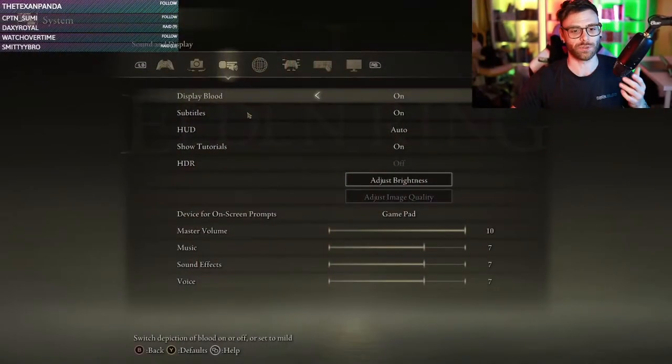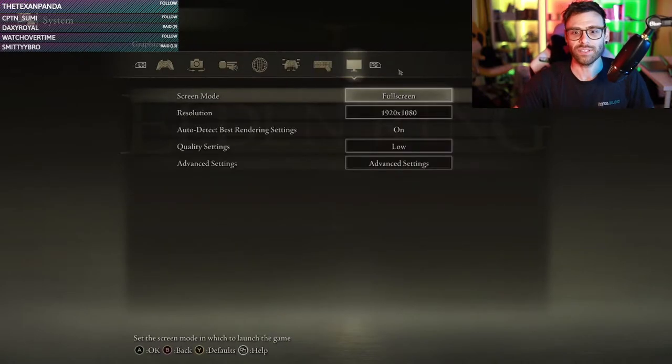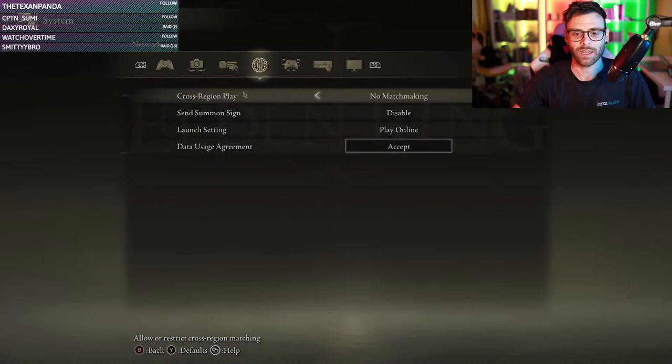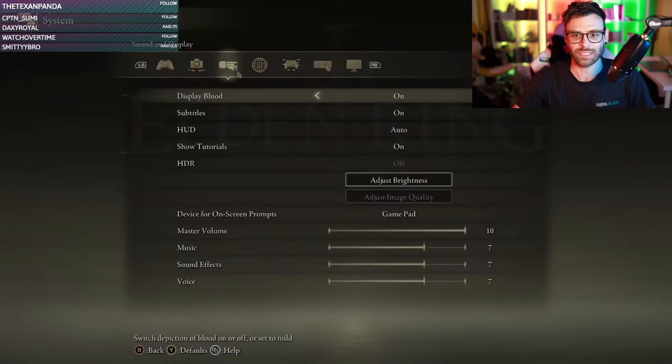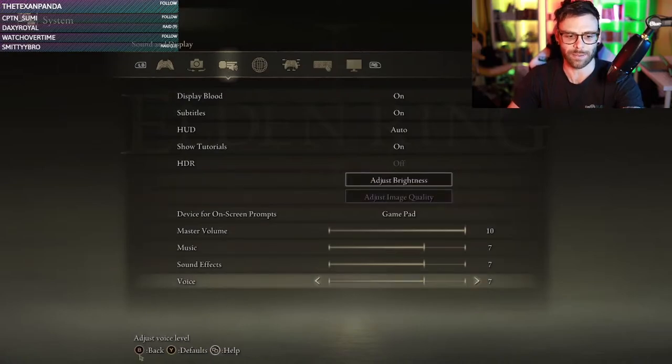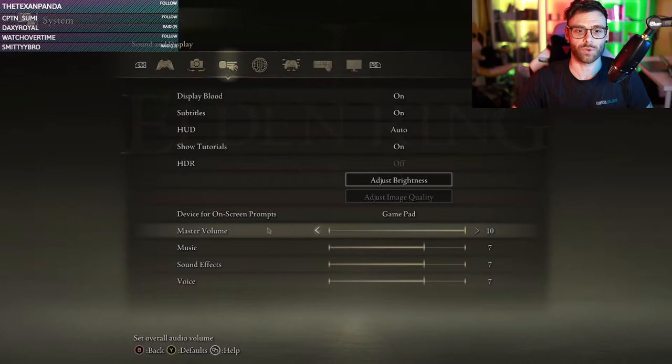So let's hop into the game. From here, as you can see on the top, I know it's probably really small but it says right bumper. If I want to go into different stuff I can scroll, but if you look at the bottom of the screen it's like B is for back, Y is for default — it's just not working for me.